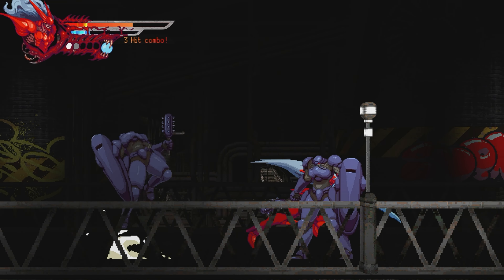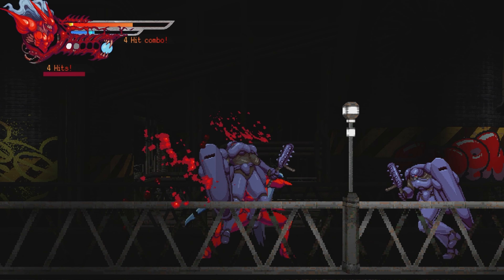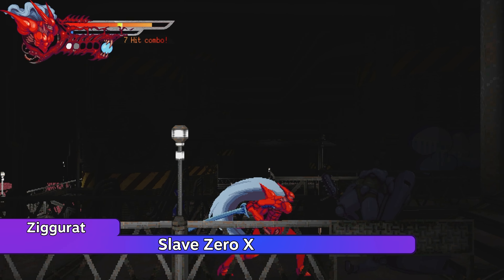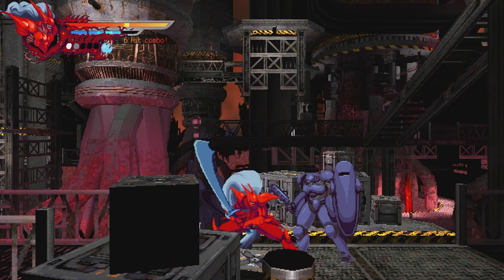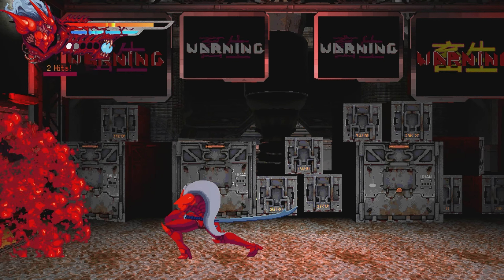The first game is Slave Zero X, a stylish 2D character action game much in the vein of Strider. The art style is very reminiscent of something like Genocyber or Guyver, which is awesome because both are a bloody good time. The game has gorgeous 2D sprite animations, and in conjunction with what seems like PS1-inspired backgrounds, it stands out even amongst its contemporaries.